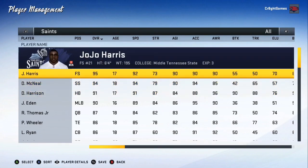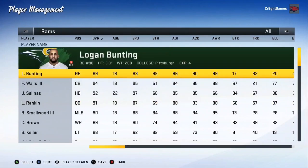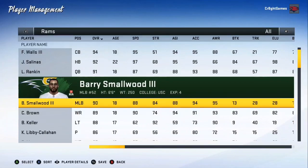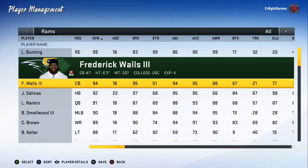We got a lot of prospects in this video — number one safety Georgio Harris, a free safety, number one strong safety McNeill, Harrison, and Eden the number one linebacker. They got a good defense, but the question is what about the offense? On the other side, the Grayson Rams — that dude at 99, that's just how the roster came. We start with CJ Brown, the monster man, six-foot-five receiver. Then Barry Small the third, number two middle linebacker in the nation, Landon ranking as one of the best quarterbacks, Jose one of the best running backs, and Frederick Walls. They got a squad, hopefully they gel together and come out with a win.